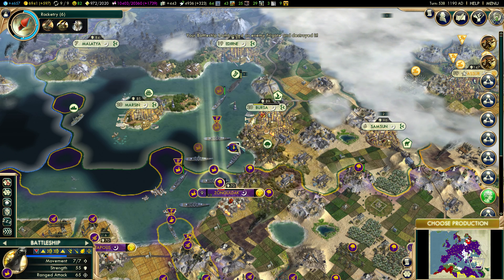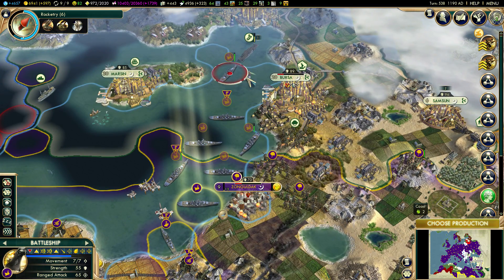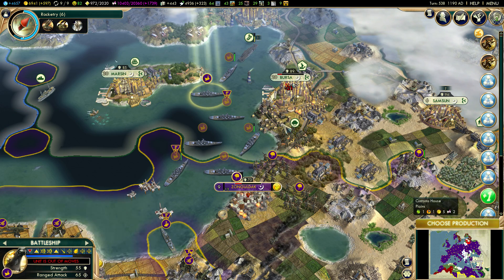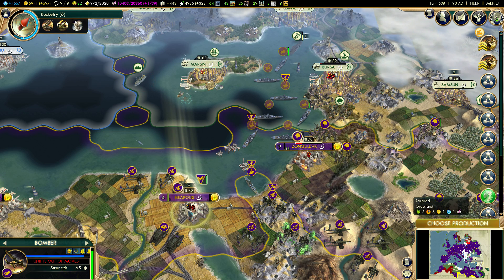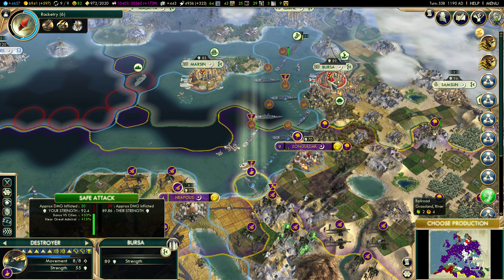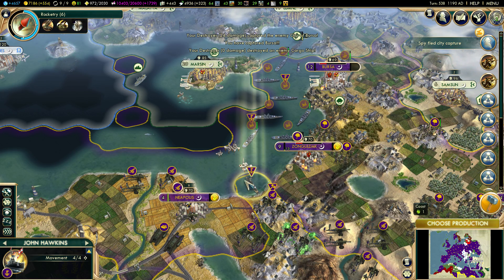We'll do a shot at this battleship. With the bombers we should be able to walk in with this destroyer unit. Annexed city at 81 happiness — I swear we're gaining happiness every city we take. We can utilize the rest of the bombers to attack. These infantry units don't need to do anything else, so I'll take a few shots at them if I can.